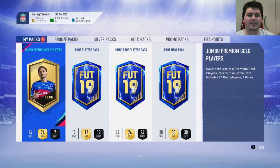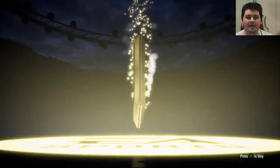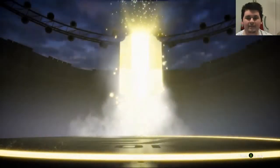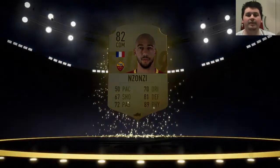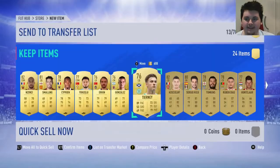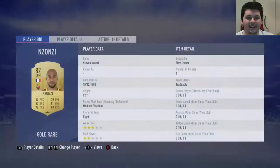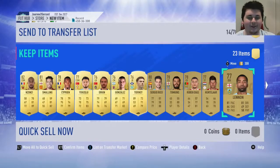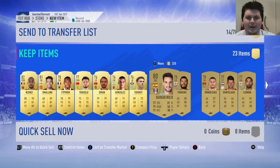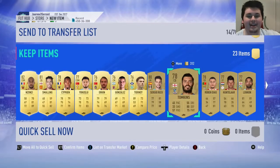Let's open up the Jumbo Premium Gold Players — 24 gold players, seven of them rare. It's not the greatest pack but you've got a chance to get something. We're not getting any boards though. It's going to be Nzonzi — a 92-rated Steven Nzonzi. We also get Chris Smalling and Koscielny. That's not a great pack once again. That pack yielded us about 8,500 coins — Koscielny saved it but was worth about 1.8K.